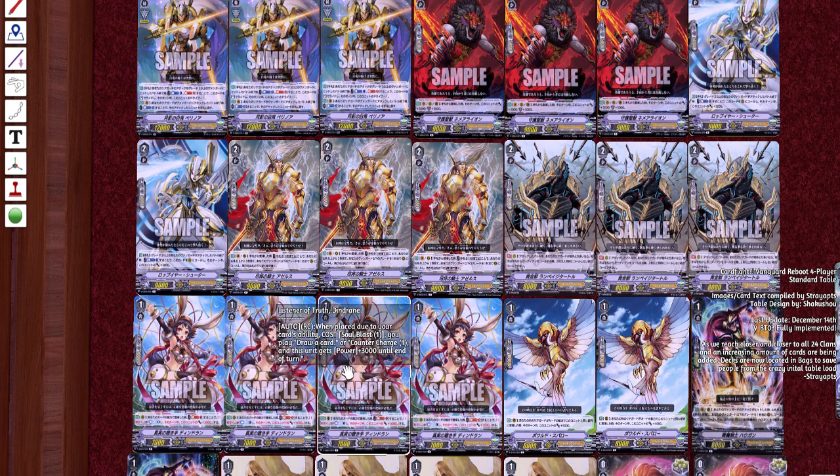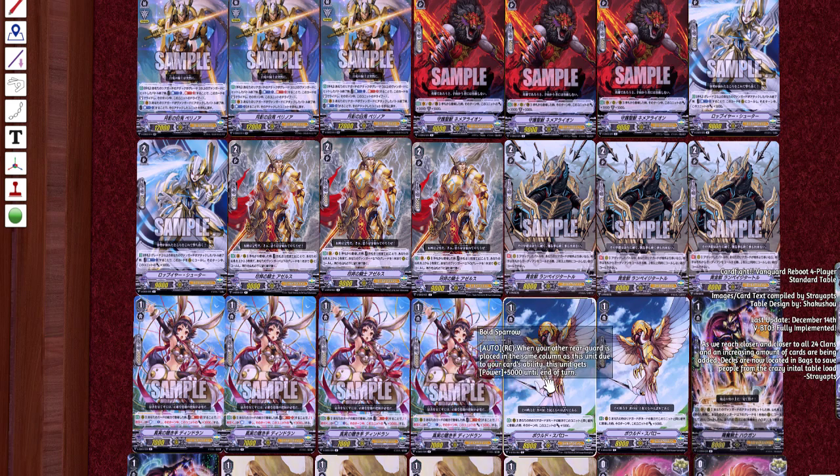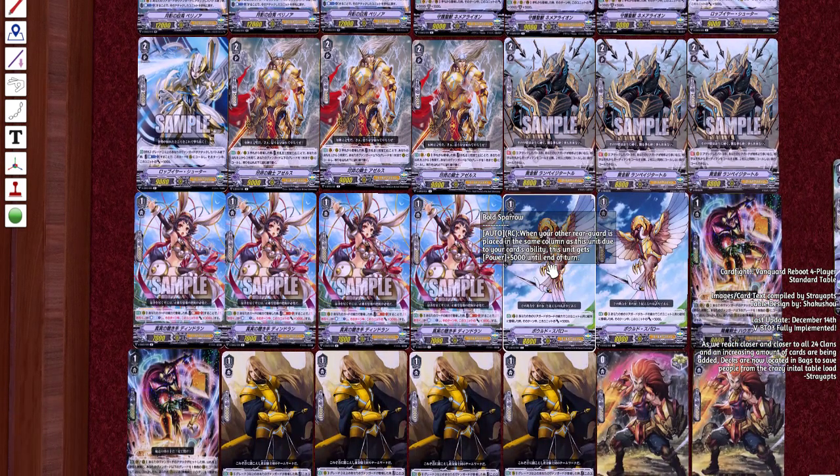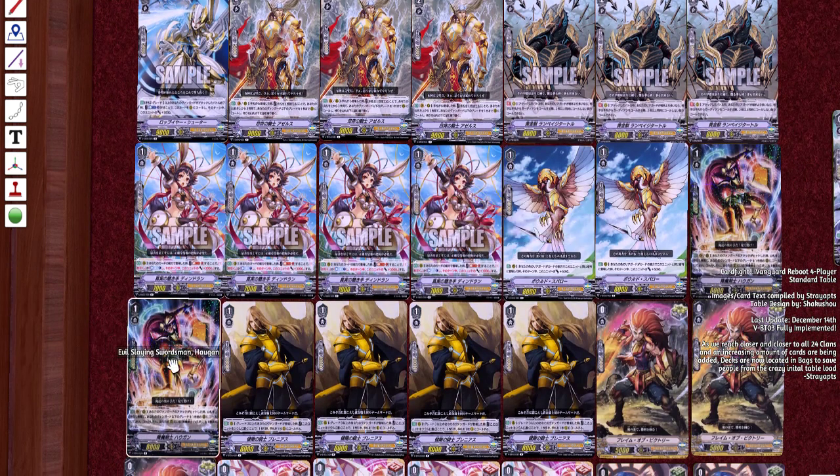We have Bold Spirit. When your other rear guard is placed in the same column as this unit due to a card's ability, this unit gets 5K. It's not phenomenal, but it is power. We are also running Evil Slaying Swordsman.